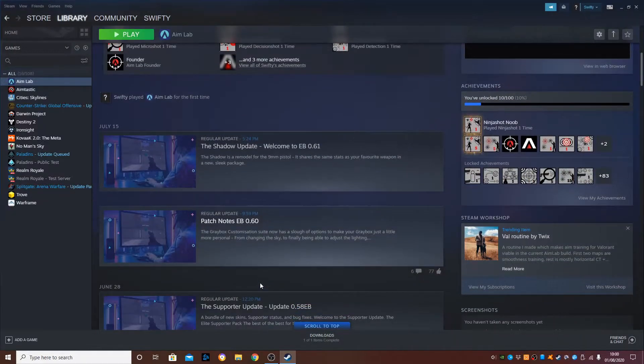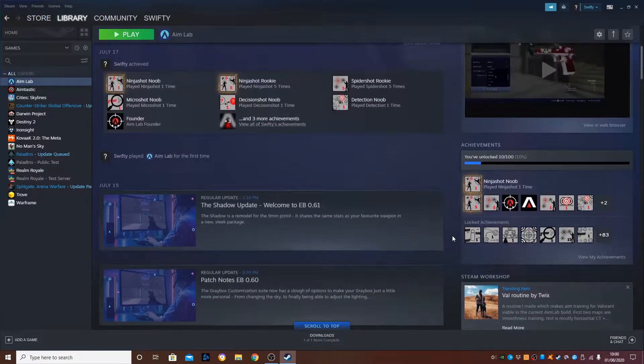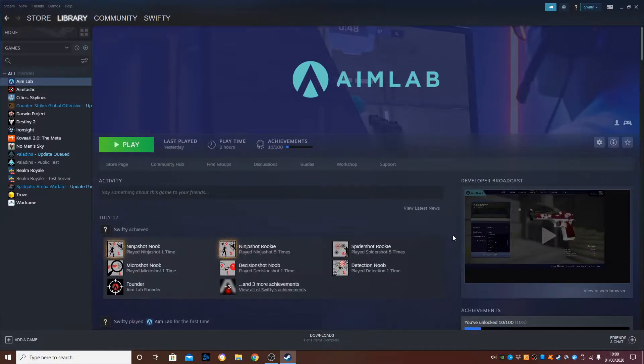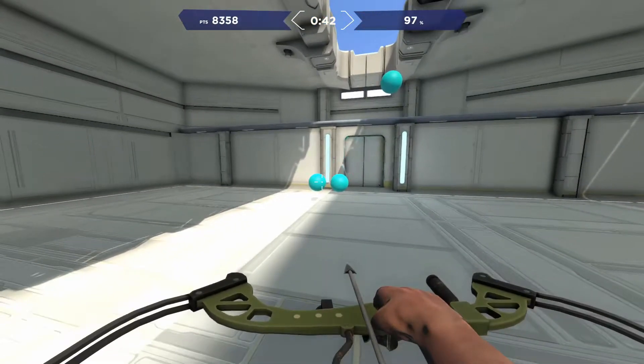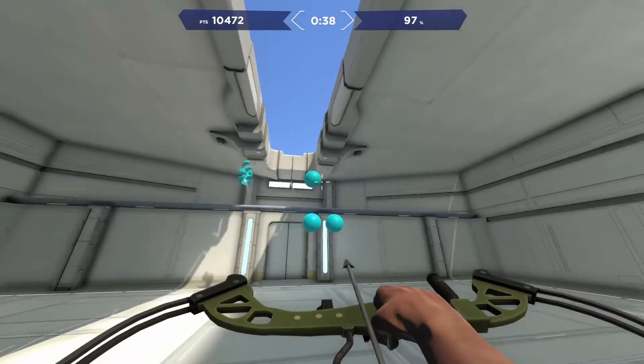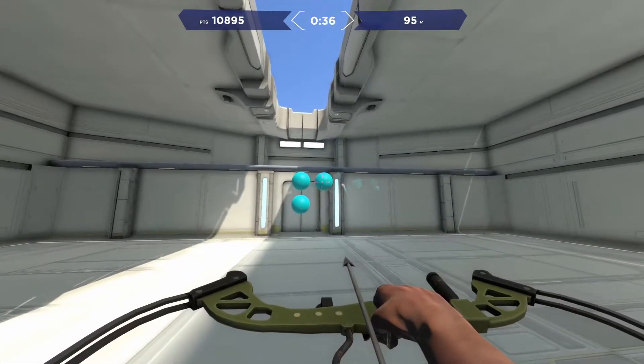In this video I'm going to show you what I think is the best free aim trainer on Steam. It's called Aim Lab, and as of right now it's in early access with about 40% of the game done. It's already got around 35 to 50 maps, and that's not including all of the community-made maps, so I wouldn't really be worried about it not having enough content.